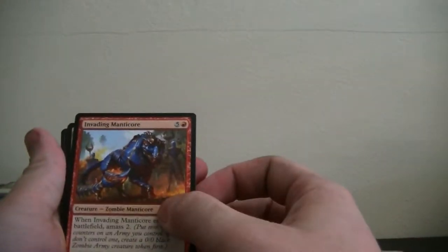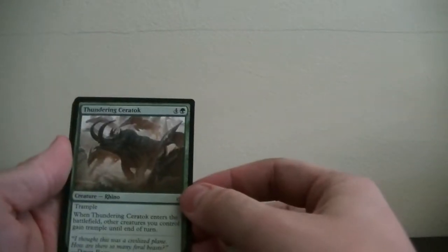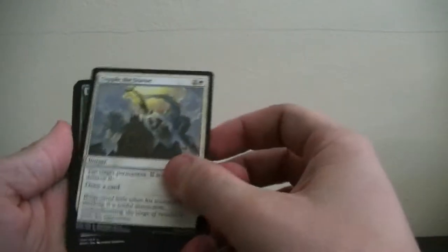First we got an Invading Manticore. Gideon's Sacrifice. Then we got Naga Eternal. Got Raging Crunch. Then we got Crunch Wrangler — that's a green, let's set it off in its own pile. We got Tithabarer Giant. Thundering Saratoc — it's a Rhino, interesting. We got Spellgorer — weird, that's a red card. Topple of the Statue — that's another white to match with Gideon's Sacrifice.